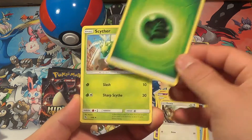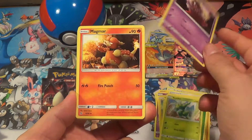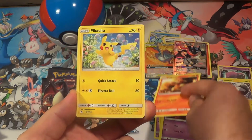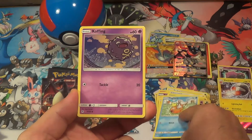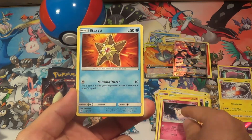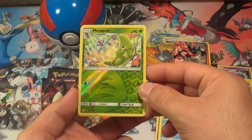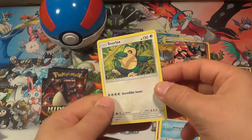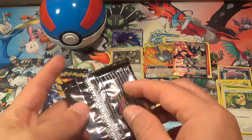Pack 5: Fresh Energy, Cider, Jynx, Magmar, Pikachu, Magikarp, Coffin, Fairy, Staryu, Metapod reverse — and a Snorlax regular rare. Second weak pack there.